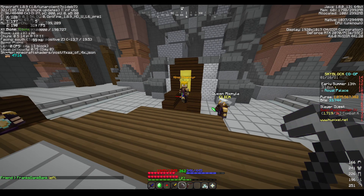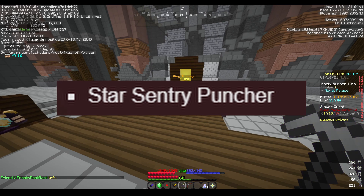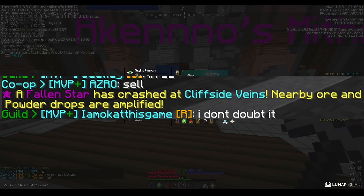If you get a commission called the Star Sentry Puncher, it should be the number two commission. For this one, you need an event called a Fallen Star that has crashed at a specific area. This time it's at Cliffside Veins, and there are going to be mobs called Star Sentries that you need to kill there.